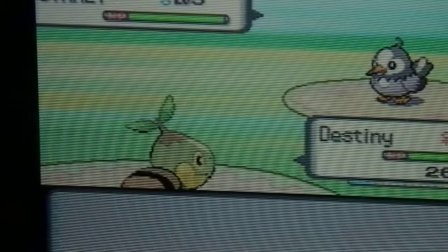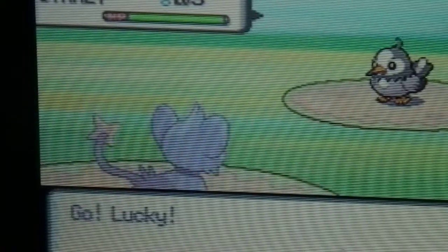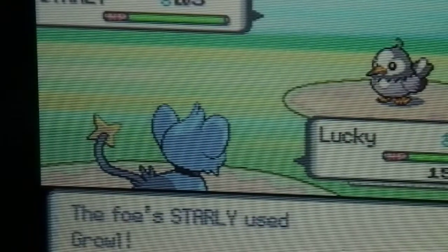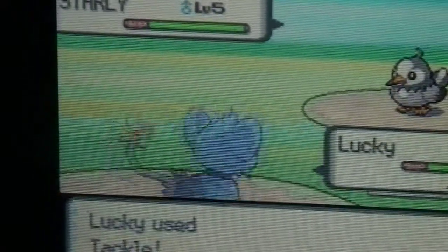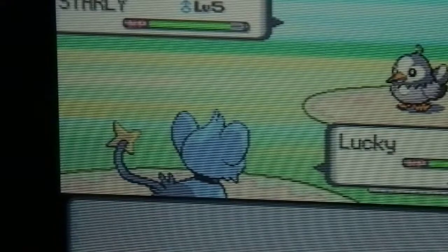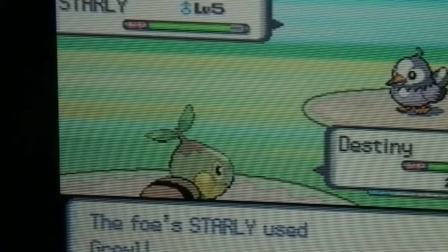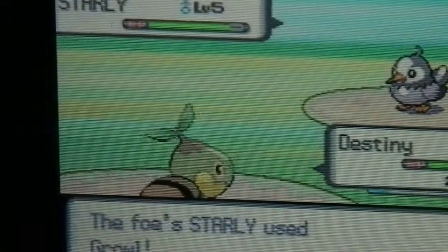What I'm going to do is try to equally give experience to both my Turtwig — not wait, no — my Destiny and my Lucky. It's only going to use Growl. There are special attacks and attacks, but it's still faster than me. Almost just tackled us — I'm in trouble. I love this music. Stop using Growl, you're going to make me do like zero damage. I love this music and it's still faster than me.